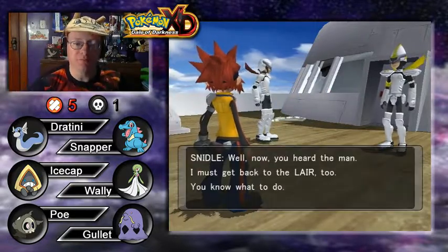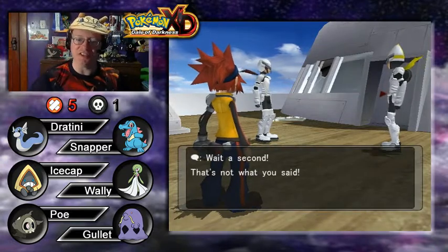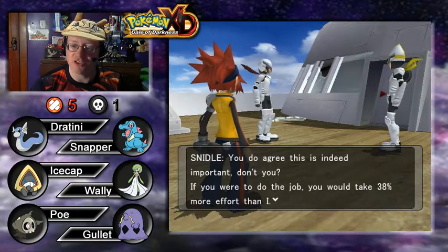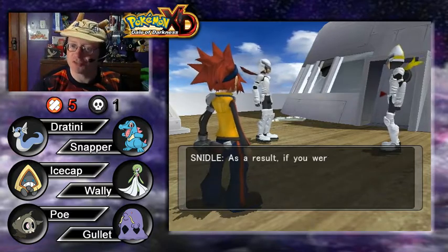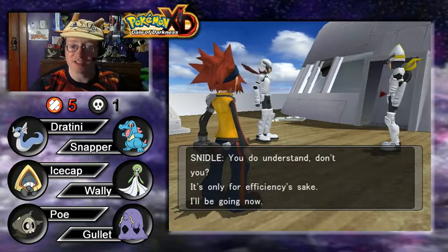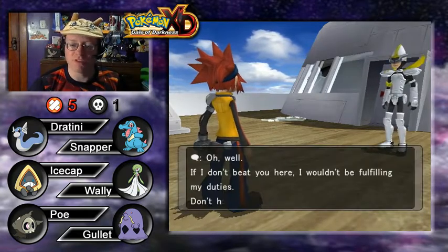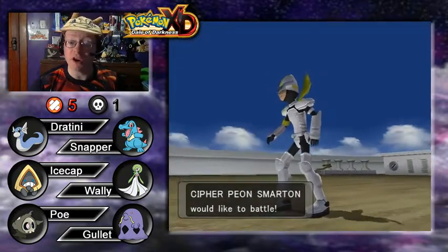The grunt looks pretty swole. Snattle declares he must get back to the lair too, rattling off made-up efficiency percentages: doing the job would take 38% more effort, worsen Gorgon's mood by 72%, and fighting us himself would put them 63% ahead in overall efficiency. He runs off quickly. The remaining grunt seems reasonable — he admits he doesn't really believe those numbers but says if he doesn't beat us, he won't be fulfilling his duties. He's called Smarton, and he has a Huntail and Cacnea.